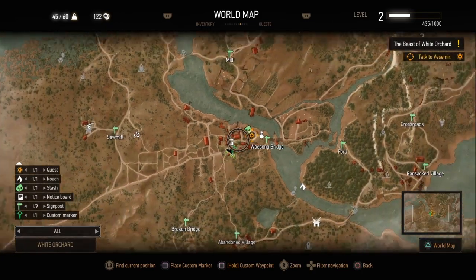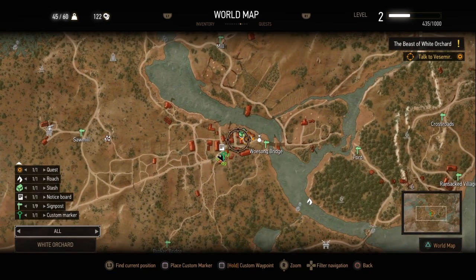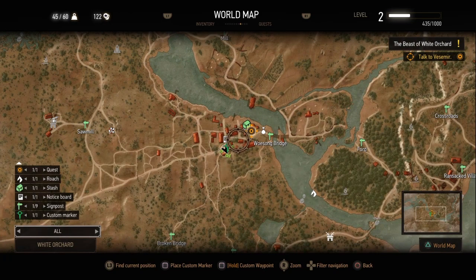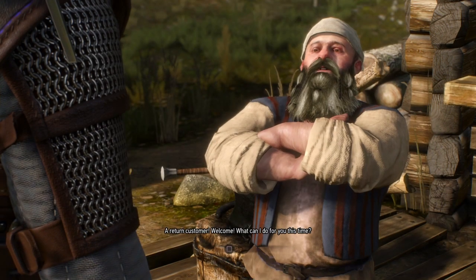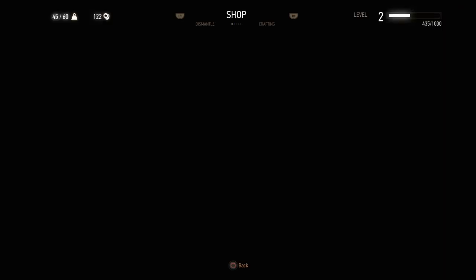In White Orchard, in this little town — this is the first place you go to, where you have to speak to Vesemir again to talk about killing the griffin. And it's where that guy goes after you save him from the griffin right at the start of the game. You help Willis, and he will act as an armorer for you.